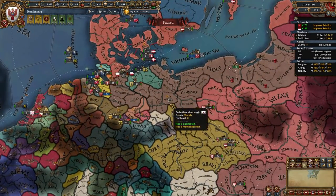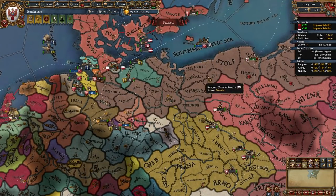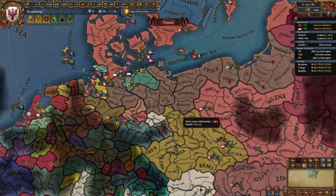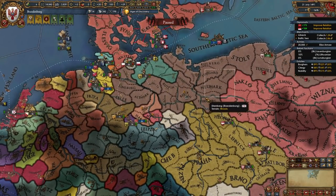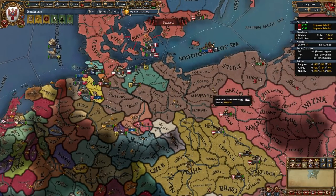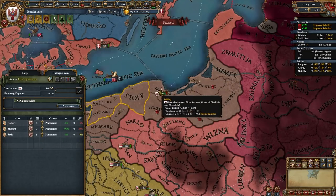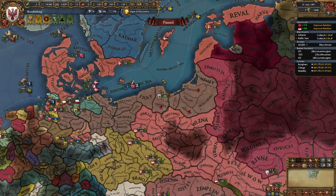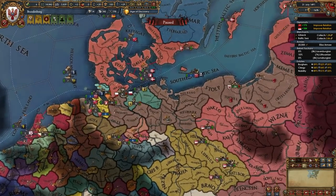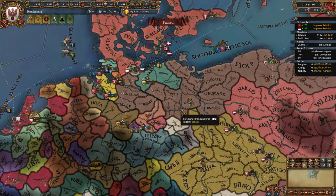Starting as Brandenburg, the most difficult part is the time-critical opening: getting Wolgast and then the Teutons before Poland gets involved. Start by doing a humiliation or show of strength war if time allows, wait for the Neumark event, declare on Wolgast in time, fully annex them, fight the Teutons twice for their provinces, and then chill a bit due to aggressive expansion. Vassalize one or two bigger nations like Lüneburg, Magdeburg, or Verdun, and conquer the rest.